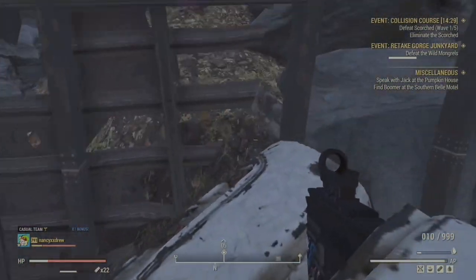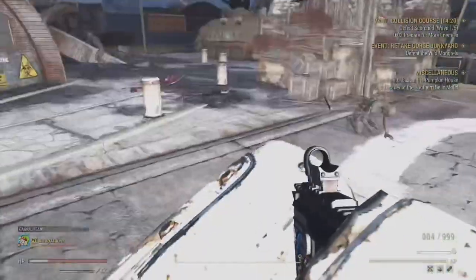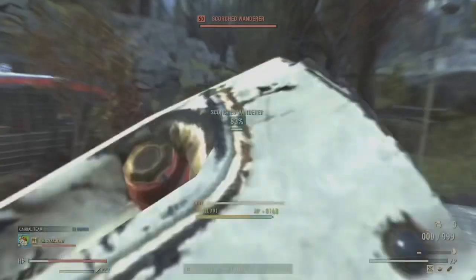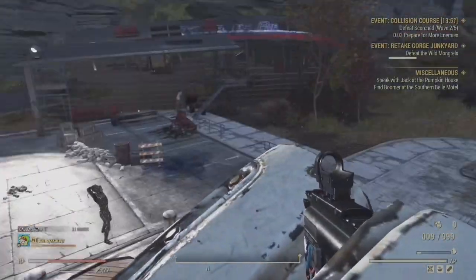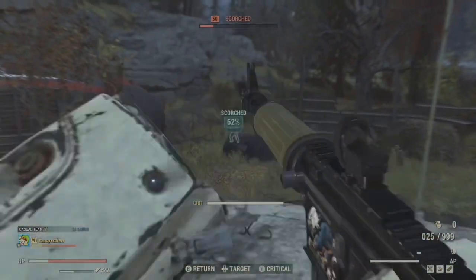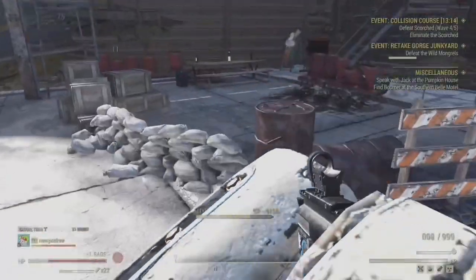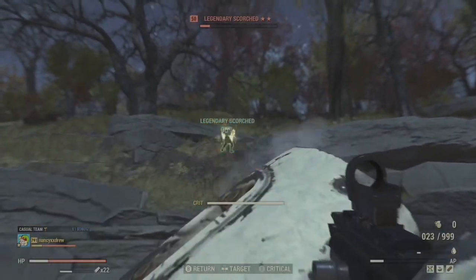Speeding up the play here — as it turned out I didn't get as many legendary holiday scorched as I hoped. It took quite a few waves before I got my first one. That can happen — you might get a bunch in each wave or just one. Because I'm on a private server there's less spawning, so there's less chance of a holiday scorched spawning. I can see a legendary with that green glow in the corner — I got my first legendary.